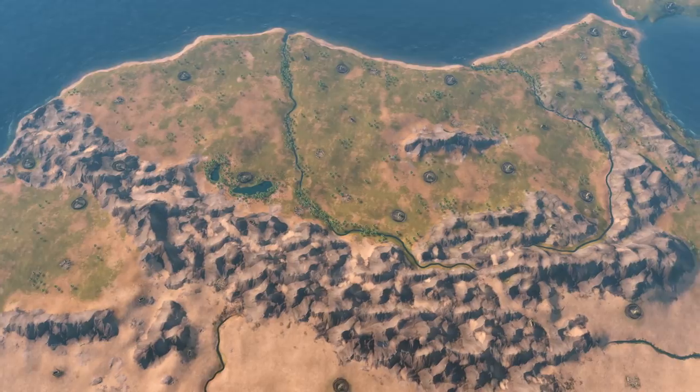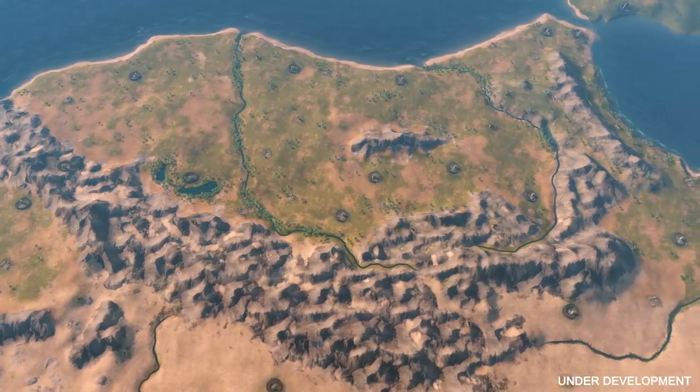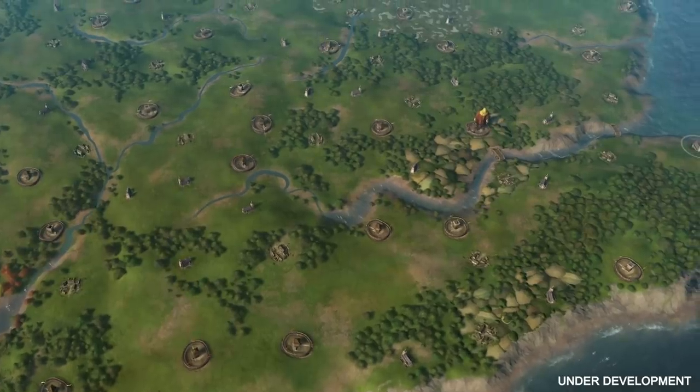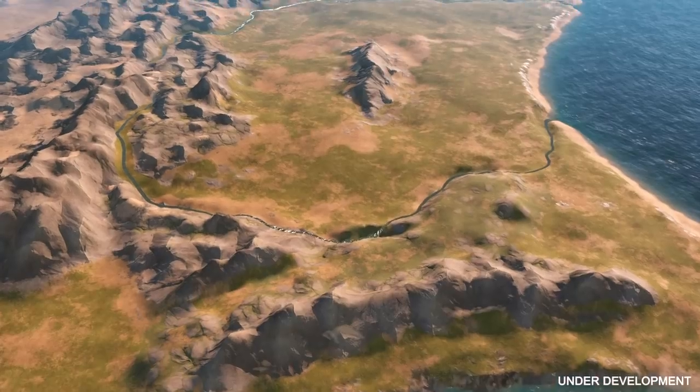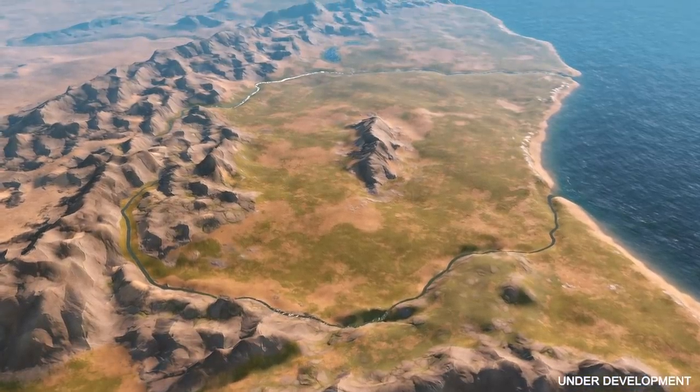Putting baronies on the map also gives you more geographical considerations when you wage war, so the way you maneuver your armies around is a lot more interesting, with more provinces to walk through. We use terrain in a more interesting way — major rivers are impassable except at bridges or fords across them. There are also impassable mountain ranges that you need to walk around, essentially creating interesting bottlenecks and geographical situations in the way you wage war.